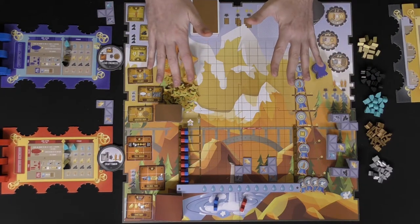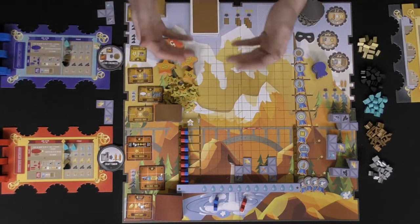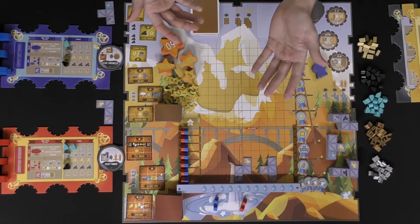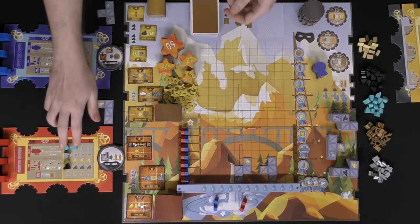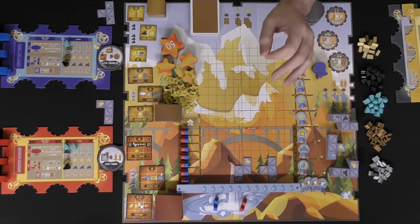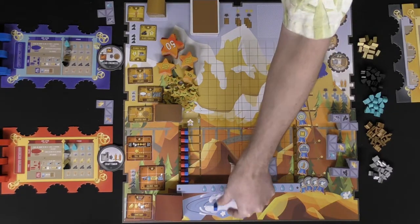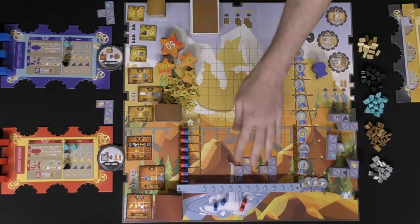The other thing you can do is return any and all dirigibles from the board or ports back to your player board, and then you can build up to three things — whether it be scaffolding, small, medium, or large buildings. The first build is free, and for each additional one you spend one water, so building three total costs two water. You can also rescue a character from the whirlpool for two gold, or take a worker from your barracks for one gold and place it on the board.